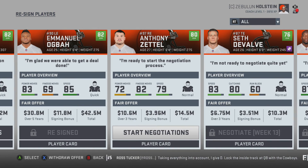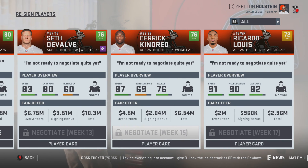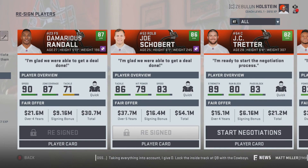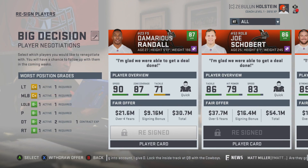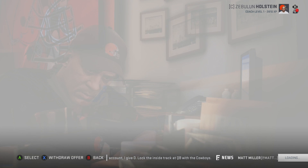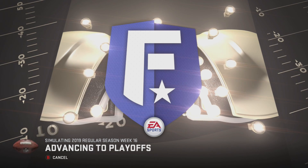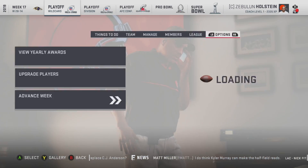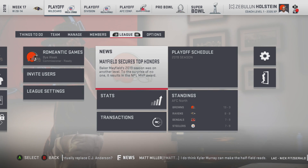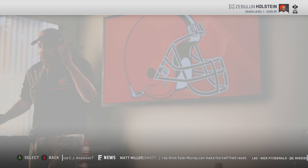I'll give Emmanuel Ogba a deal. Zettel — I'm looking to get a new DT so I won't worry about him right now. JC Treader could be a tag situation — I don't want to pay him a four-year deal at 28, I think he's gonna regress hard soon. We do make the playoffs and go 13-3. Baker Mayfield is the MVP. Spoiler alert — at one point we were 9-0.